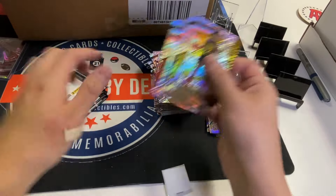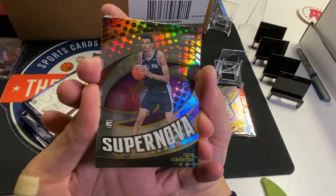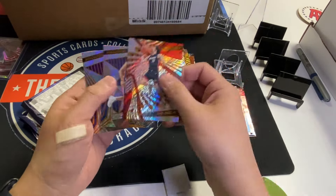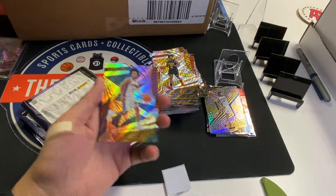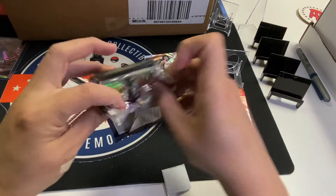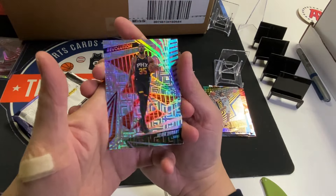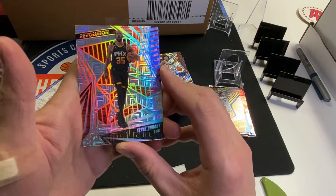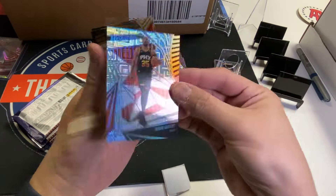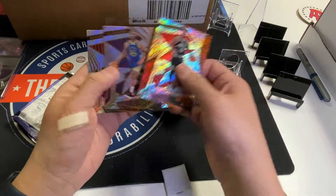If I get Wimby there might be a little string of two or three boxes. Andre Jackson — we gotta pull him, astro rookie. Sexton, Morant, Tyler Herro. Wimby Supernova — all right, not a bad pull. We'll put the price up later. I gotta find a cha-ching sound effect.